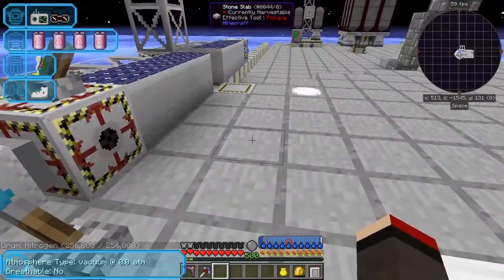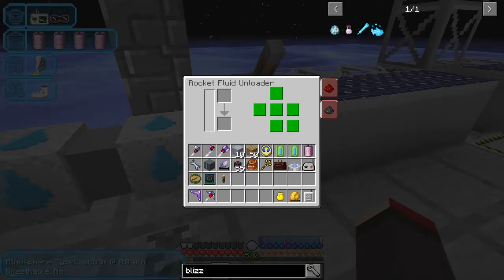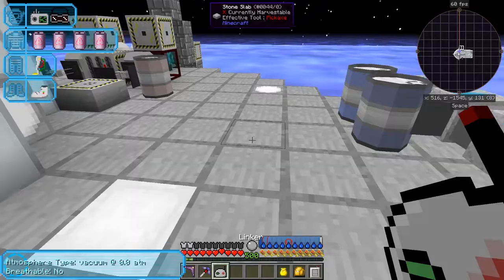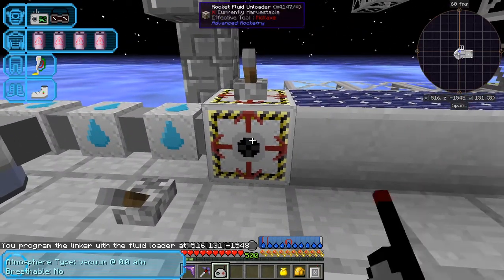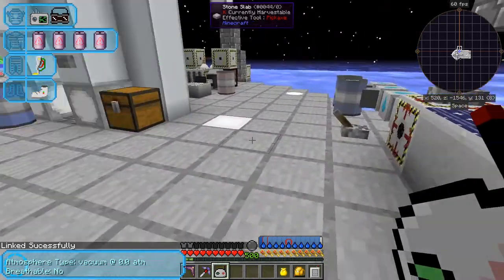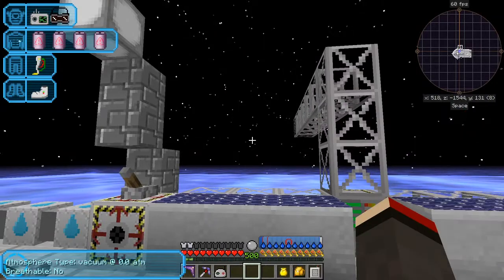So what I'm going to do is put the nitrogen down here. I'm using the liquid pipe from Advanced Rocketry, and this is set to on — I'll turn it off actually, so we can see what's going on. We've got the rocket fuel unloader. That should be linked to this — let's just take another linker and right-click that, so the liquid fluid unloader is linked to the unmanned vehicle assembly. It says linked successfully. So that means when any rocket appears here, it will take it and unload automatically. That's one of the ways you can sort of create a shuttle.